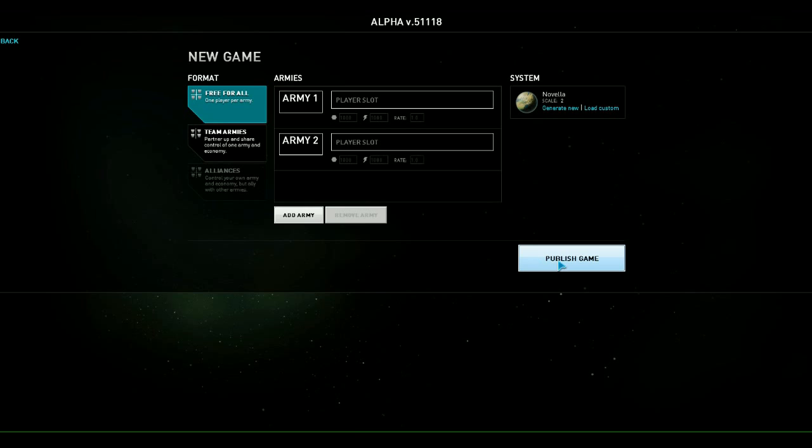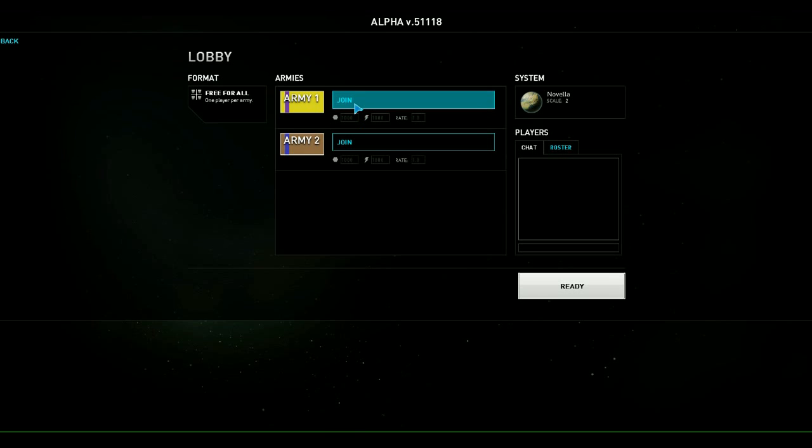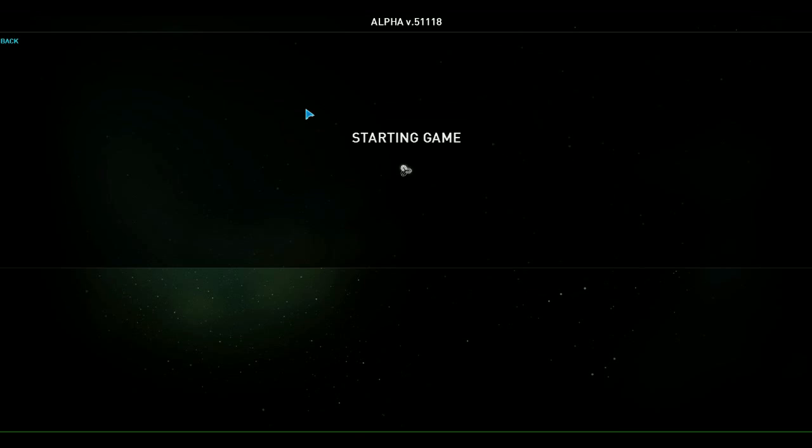Free for all, add an army. I'm just going to be playing against an AI to show you the commander selection as well. You can click here to change between alpha and delta commanders. You've already seen the delta commander, so let's go in with an alpha commander. And here we go.